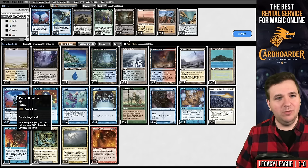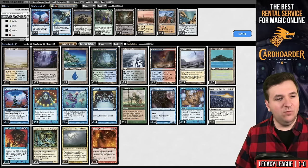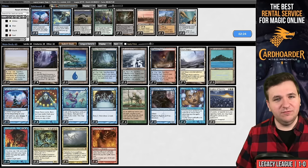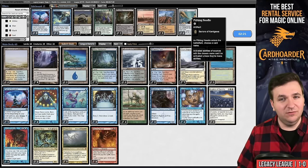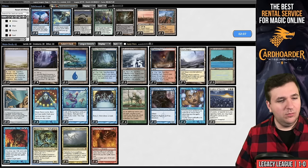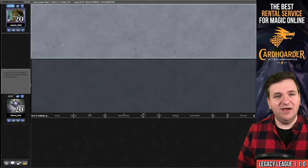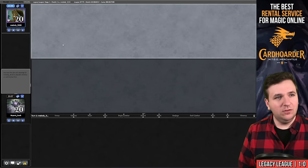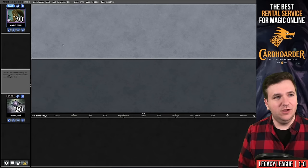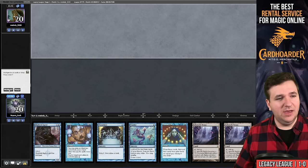We definitely want Leylines here. I'm not sure Pact of Negation is well-positioned — it could stop Orcish Bowmasters, but unlikely to matter much. Is the Pox deck also a Wasteland deck? If so, Pithing Needle isn't bad. I think I want the Needles, and note that some lists only play five exile targets for Blazing Shoal — I played six for extra consistency. I'm going to send back my opening hand.